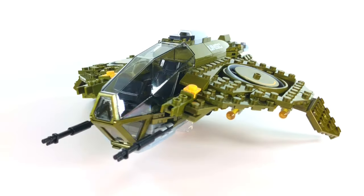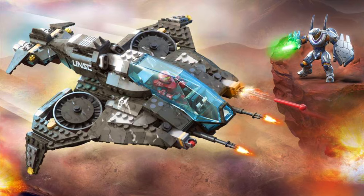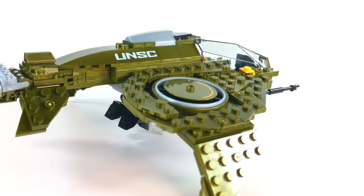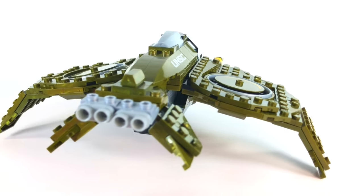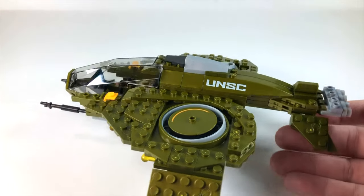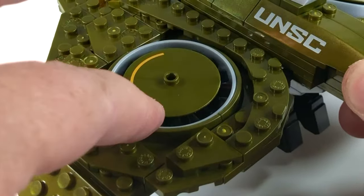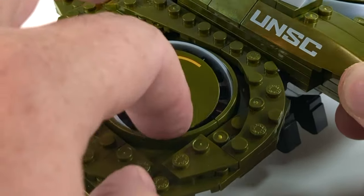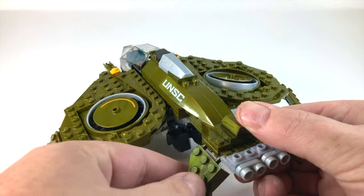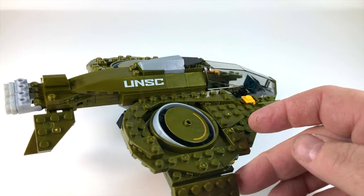This is the third iteration of the Wasp we've seen in Mega Constructs. It was a big part of Halo Warzone, and it's funny that a DLC vehicle in Halo 5 has made it into the core vehicles of Infinite — it's even on the packaging of the game. Kevin's going to show it off and there are a lot of features that I'm surprised by: foldable wings, a turbine that rotates and dips in and out giving nice flexibility, movable wings on the back, and turbines that go up and down. Metallic green looks great on this Wasp.